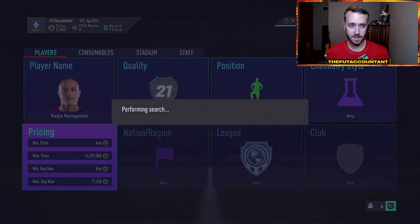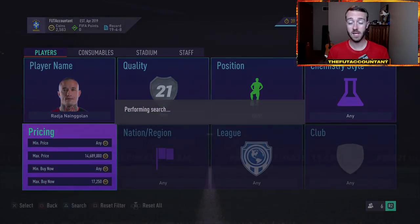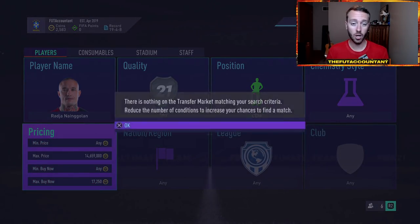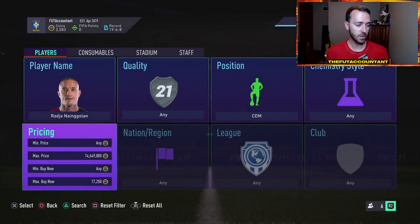I personally love the center defensive mid position change for players that are center mids or center attacking mids that most people would play at a CDM. Wijnaldum was an example but he doesn't have that much of a price gap at the moment. Other examples might be Allen, Sissoko, and Dembélé. Even guys on a lower budget like Vidal or Christian Eriksen — cards that start as a center attacking mid or a center mid but people also play them as a CDM.